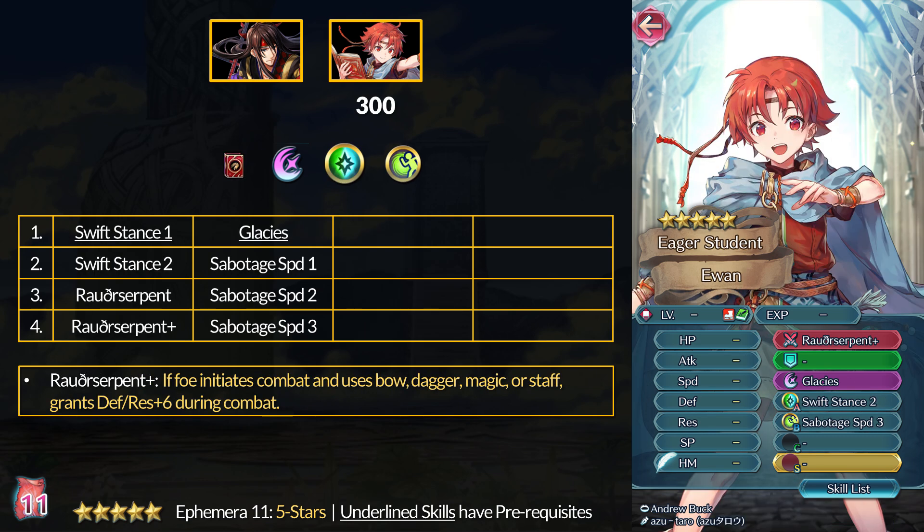Next up we have Ewan, and hopefully he's channeling his super trainee power when he gets a refine, because he's not that amazing as a 5-star unit. Besides Duo Ephraim, they kind of shafted the other units on that Sacred Stones banner in terms of skills. I'm going to pick up this common manual just for the free merge, but I would not recommend spending 300 on other ones. The only noteworthy skill from Ewan is Sabotage Speed 3, which is on only 3 five-star units.